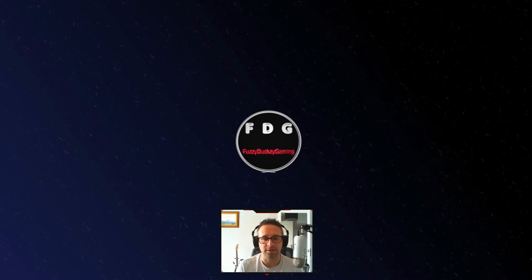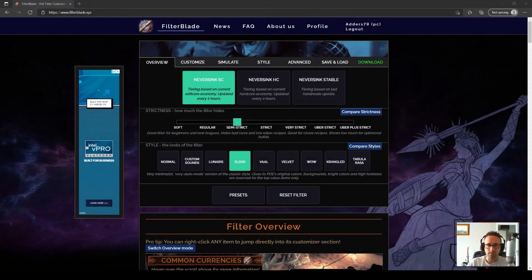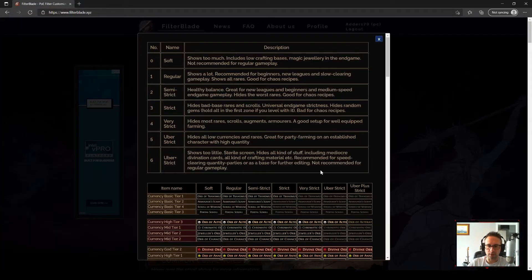The video starts at the main homepage of FilterBlade, at www.filterblade.xyz. We'll load that up in the browser and then dive in. On the homepage there are really only two things to pay attention to: compare strictness and compare styles. If you click on compare strictness, it shows you what each strictness level will drop out of the filter.